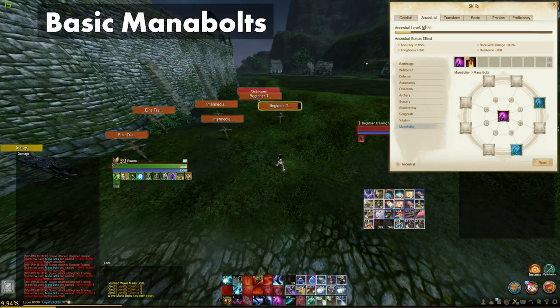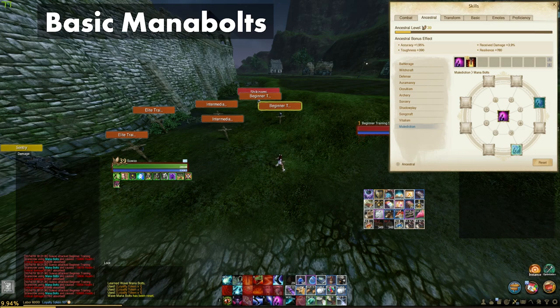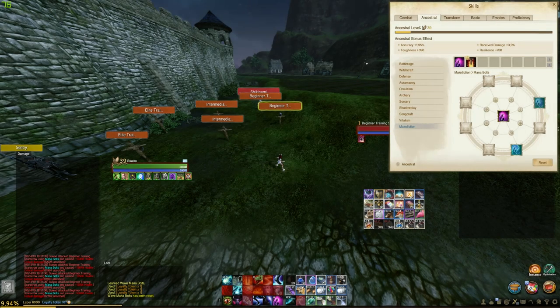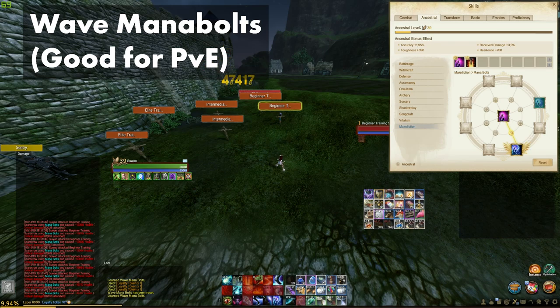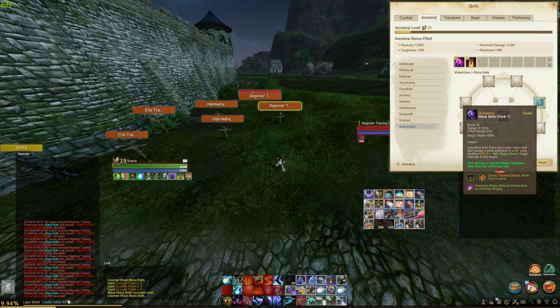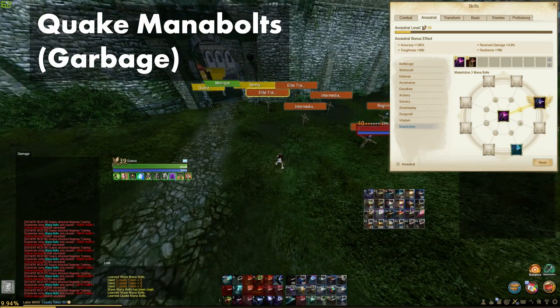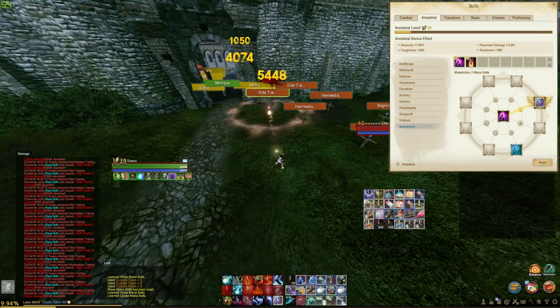Let's take a look at our mana bolts and flame bolts. I take basic mana bolts. You can opt for the wave mana bolts for the moves you proc, but I don't think it's necessary. The basic mana bolts just deals more damage. Basic mana bolts shoots out 4 basic bolts and then 1 hard hitting bolt, whereas the wave mana bolts shoots out 3 basic bolts and 1 hard hitting bolt. And when it comes to quake mana bolts, don't even consider it.